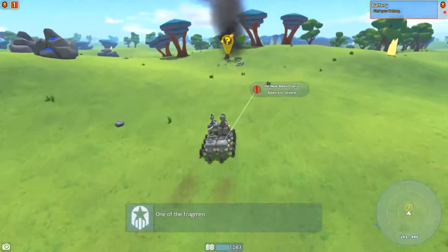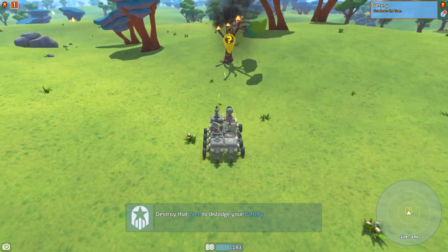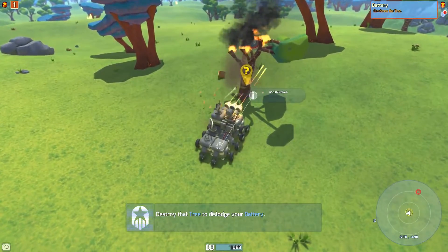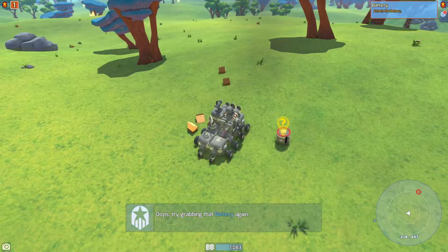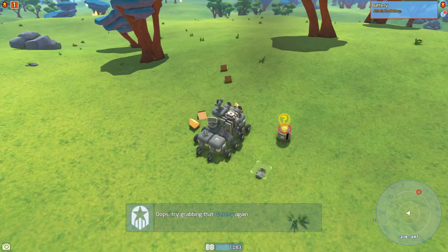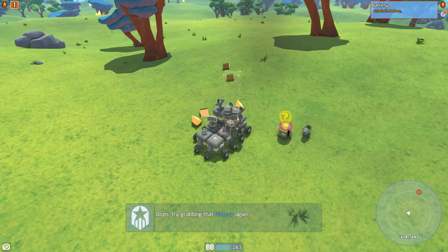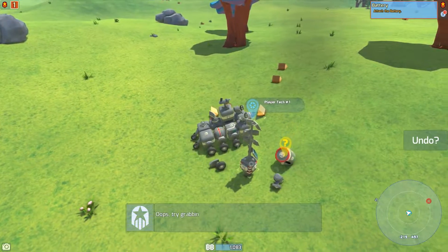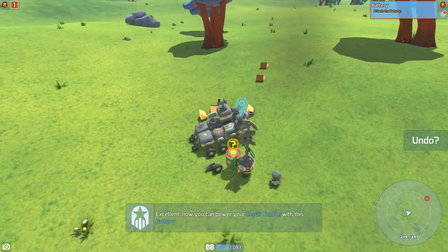Let's see. Destroy the tree to this lodge - okay, sure. Come on, come on. There we go. Here's our battery. Try grabbing that battery - why can't I place that here? I remember this thing generates power, and this is a battery, so I'm gonna charge it. There we go.